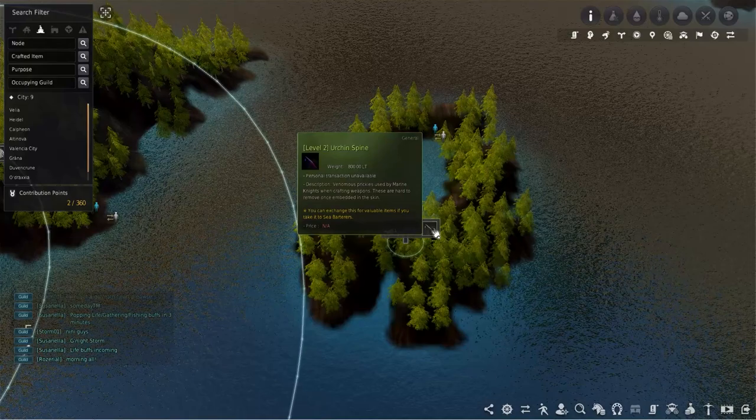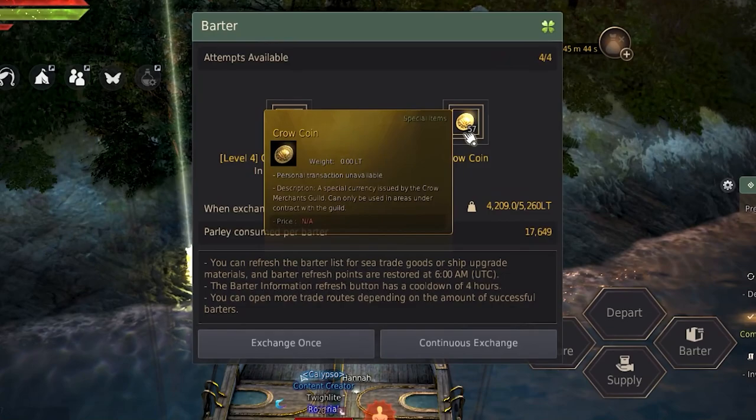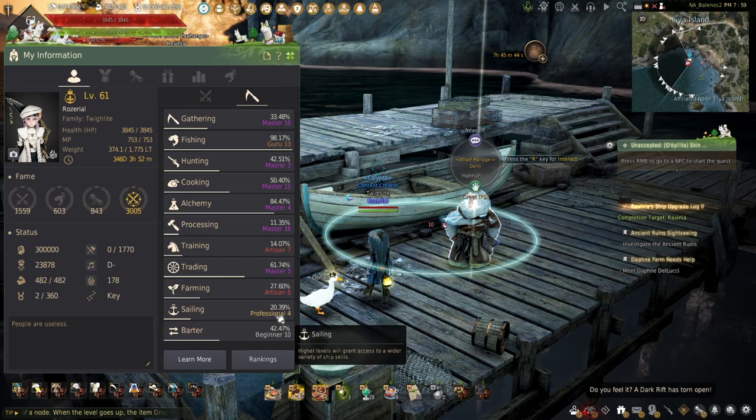Bartering is done by trading goods from one bartering NPC to another for higher tier goods, which can be traded in for crow coins. These can be exchanged for ship upgrade parts or other items that can be sold for millions. To get started with bartering, you have to be level 50 or higher, have skilled one sailing, and a Bartali sailboat or higher.